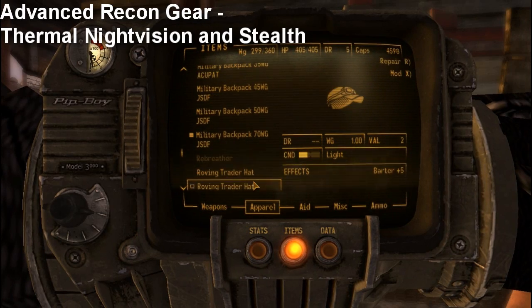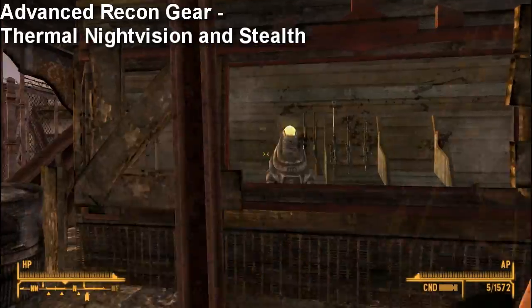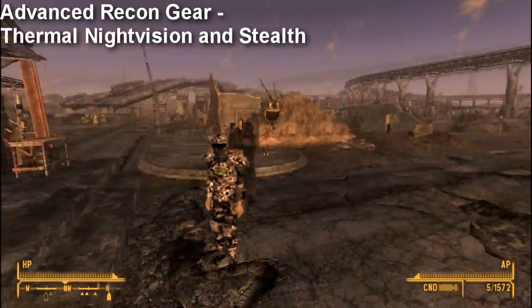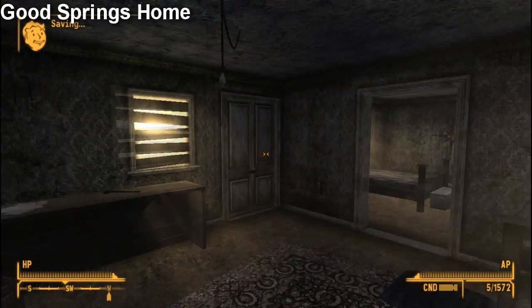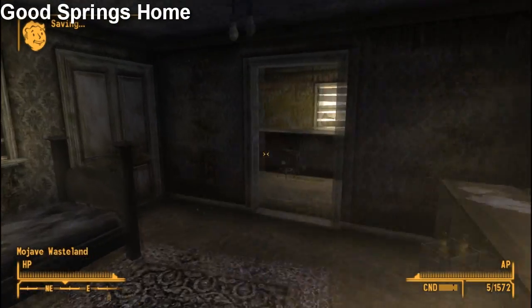Plus, it also comes with a really cool camo US MK2 skin — see, right here. I guess they could have made it better, but oh well. Now we have the Goodsprings home. The Goodsprings home is a perfect place if you have extra stuff. You could use it as a little safe house to stash stuff, which is what I use it for mostly.